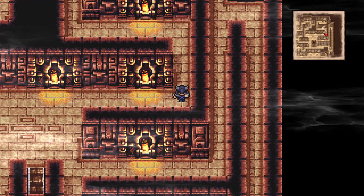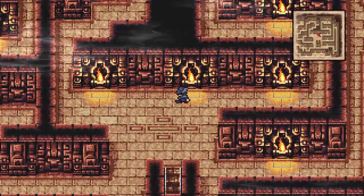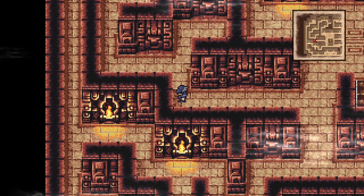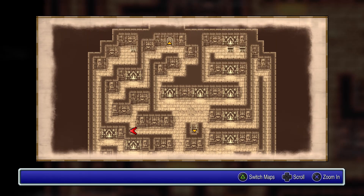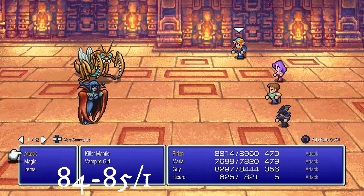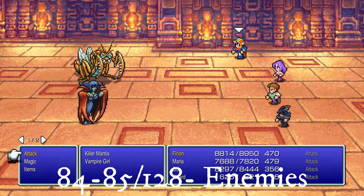Head to the top left of the level to get a chest. Two new enemies you can face are the killer mantis — they have strong attacks and are weak to ice — and vampire girl. She is undead, so she has the usual cure and fire weaknesses. She absorbs a lot of HP when she attacks and she can cast confuse.